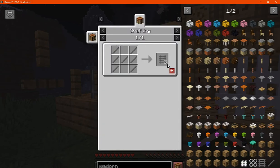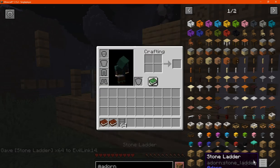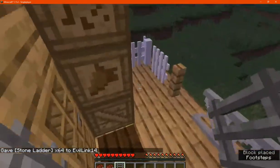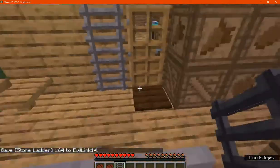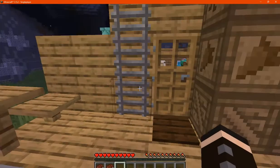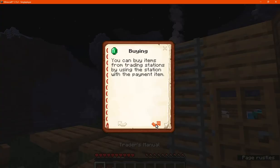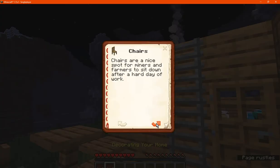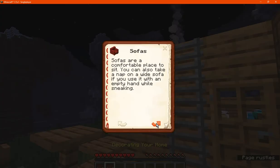We've got the stone ladder which is made with stone rods — essentially a stone variation of the regular ladder. And then you have the books, which give information about how trading works, what blocks are included in the mod, and what they do.